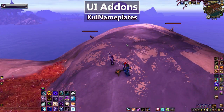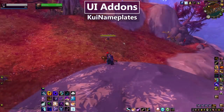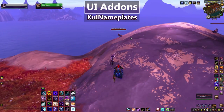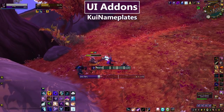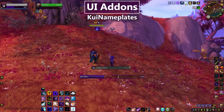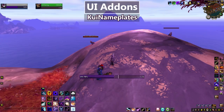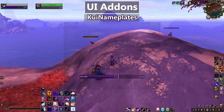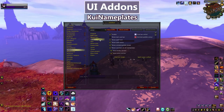My next UI addon is my nameplates, and for that I use KUI Nameplates. Nameplates are the little bar over an NPC's head showing the name and health. You can see the difference in bar color between a passive and a hostile NPC. When tanking, bars change color based on whether you have aggro. As a dot class, the most important thing is it shows my debuffs above the nameplate so I can track which mobs have my dots and reapply ones that are about to fall off.